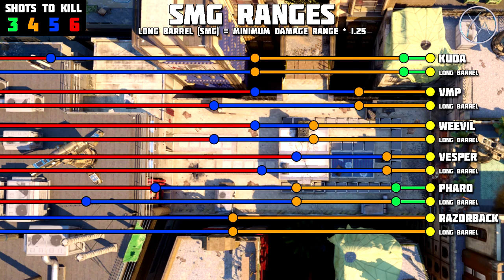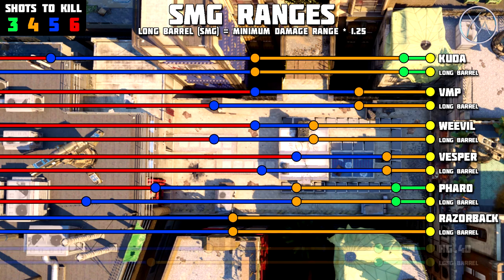Next up, the Razorback — and again I did make a mistake in my top five class mistakes video. I said it might be worth running Long Barrel on the Razorback. I was wrong. It's absolutely not worth it. As you can see here, you can only see the four and five shot kill range on this chart. It does technically drop off to a six shot kill, but that six shot kill is at 70 meters. I'm not even sure if there is a line of sight in this game that is 70 meters long. In the case of the Razorback, it's inarguably a completely wasted attachment.